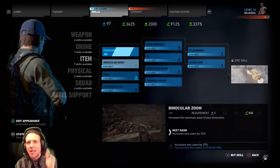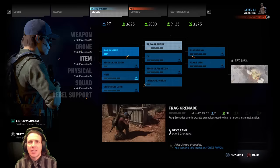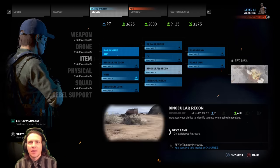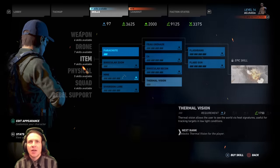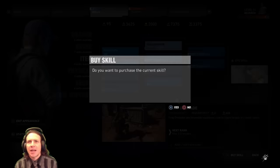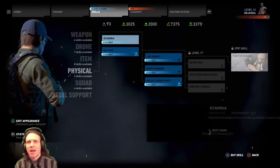Items — parachute, yes please. I've been dying without it. I had the parachute in the beta and it was amazing. Flashbangs, flare guns — flashbangs are cool. C4. Frag grenade. Binocular recon. Thermal vision — oh yeah, let's try that, it'll help out. Frag grenade — make it more powerful. Diversion lure — we'll come back to that.